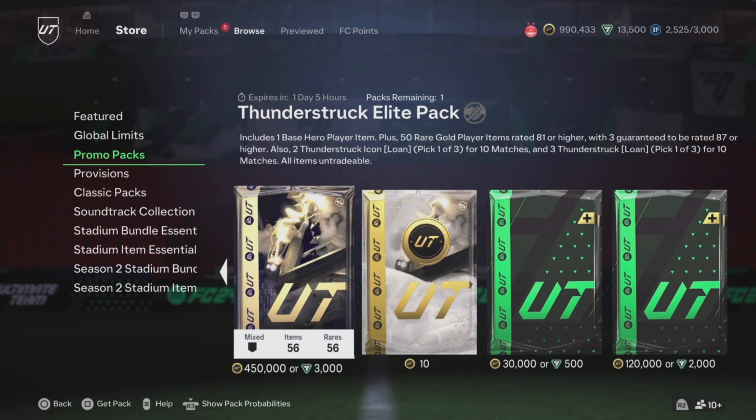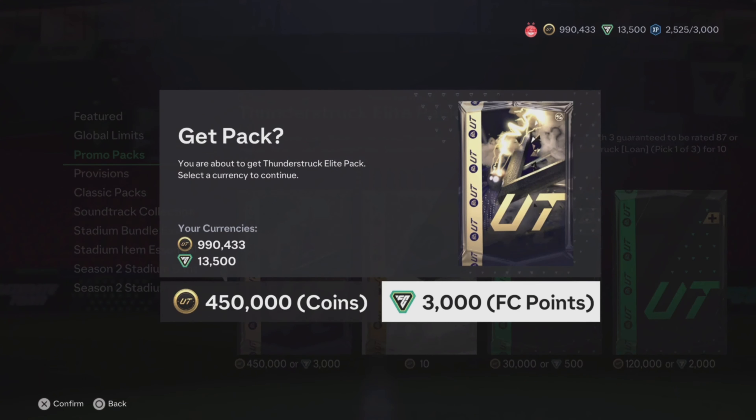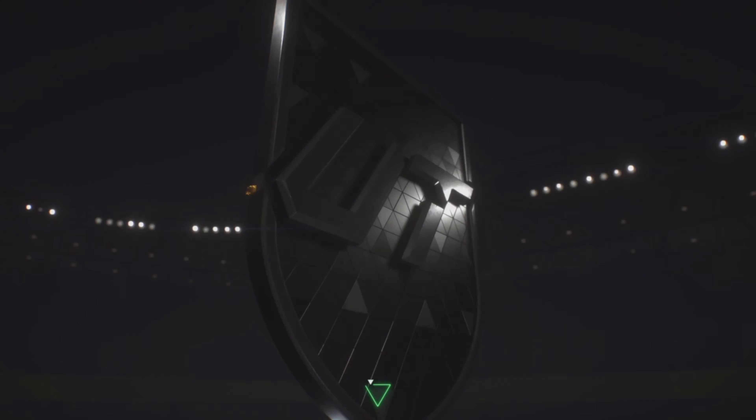What is going on guys, Adam here at WhatTheFootyay. We're going to be opening the Thunderstruck Elite pack on Sheep's account today. This is a pack we've opened previously and we've had mixed luck — some really good pulls, lots of walkouts, but also some terrible stuff including duplicate heroes. Let me know in the comments how it's been for you — did you get lucky in this promo?